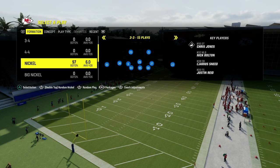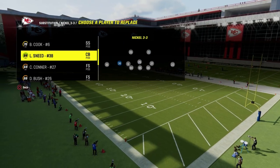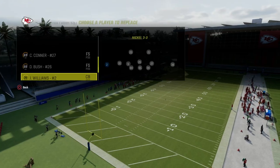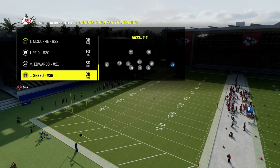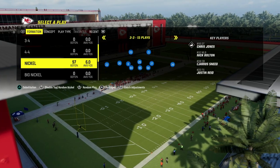If you take a look at these guys on the screen here, the linebackers — we're going to have safeties at the linebacker position. You just want to sub in and out your corners wherever you want them, so you want your best cover players on the field. You're still going to be able to stop the run with this defense, which is what makes it extremely versatile.